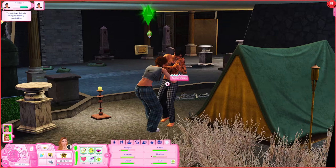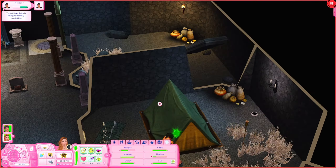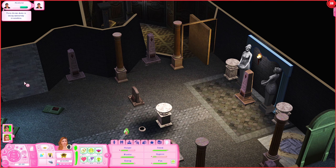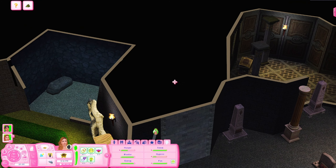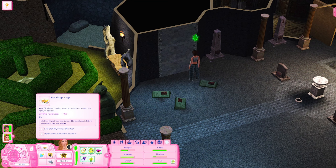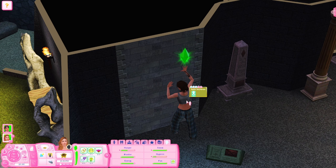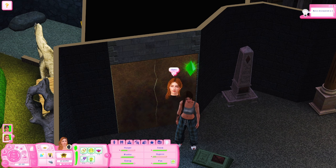We kind of explored this tomb, but there's a little bit more to be explored, so I want to finish that really quick. There's a door here too. Oh, that's fun. Frog legs — ew. I do not like frog legs. I know some people do, and that's fine I guess, but mm-mm.